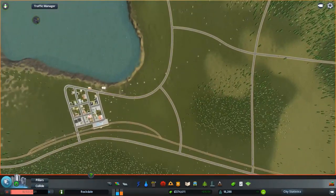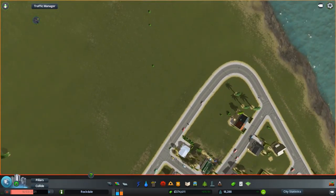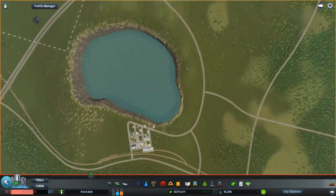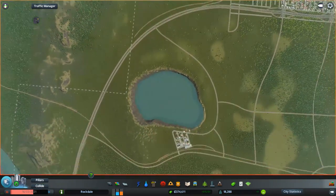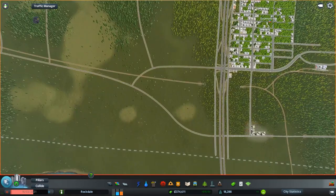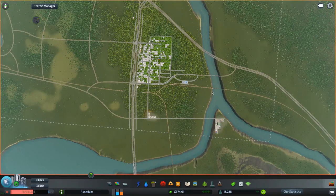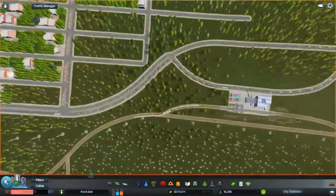So basically, I curved this around because I was thinking maybe we'll build up along this hillside, but for right now I'm just going to leave it curved. I curved this up and around the lake here, and then it came back and connected. I created a highway that comes all the way out over here, another one that kind of comes up here. I think here soon we really need to get another train cargo station under wraps, because this one has a lot of traffic.